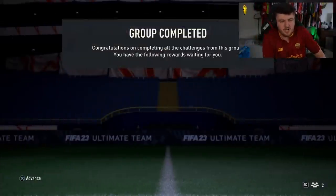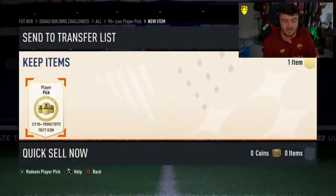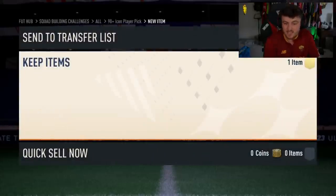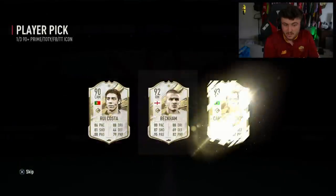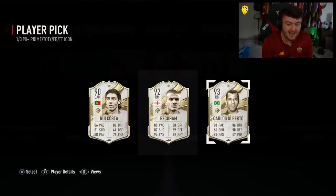We've got a 90-plus icon player pick right now. Let's see if we can get ourselves a decent icon — the last two weeks of these haven't been insane, in fairness. But it's our first one of the day. It's not bad actually — Prime Carlos Alberto is pretty good. Such a shame it's not Team of the Year Beckham, man. But Carlos Alberto at centre-back is actually pretty decent, so that could have been a lot worse.